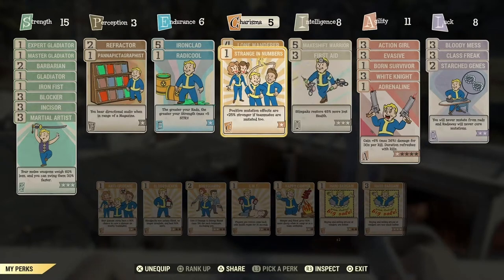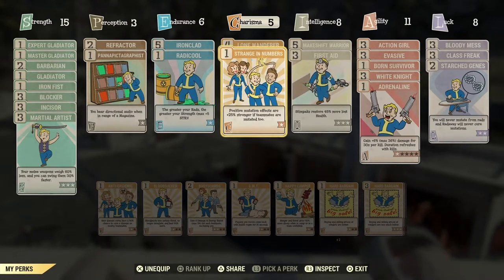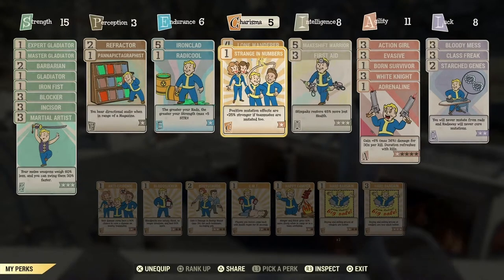For those social mutants out there, level 42 brings us the charisma perk card Strange in Numbers. It boosts the positive effects of mutations by 25%, and when shared with others seems to stack up for some pretty interesting effects — which I have no doubt the nerf bat might find wanting in a patch or two. Either way, a 25% bonus if you are grouped with other mutants is nothing to be sneezed at.